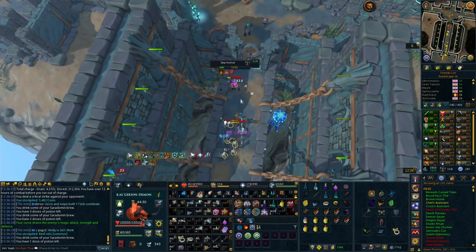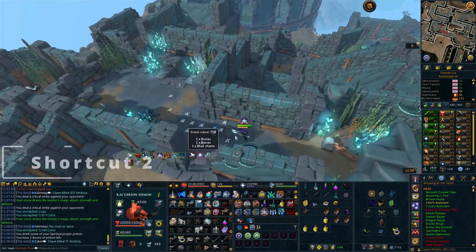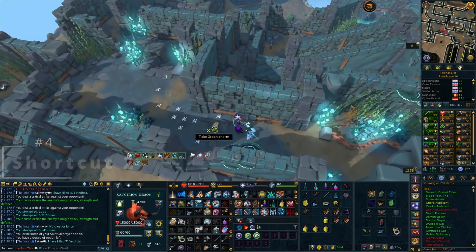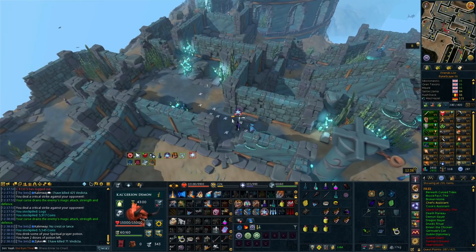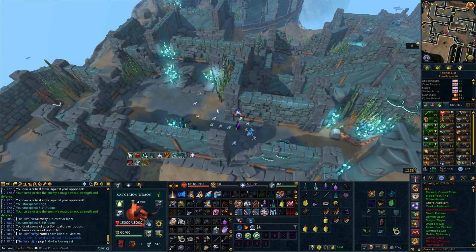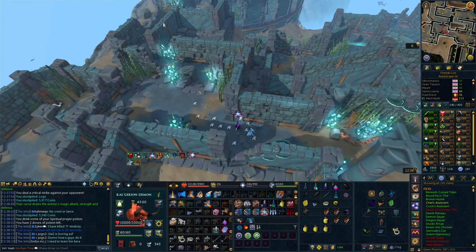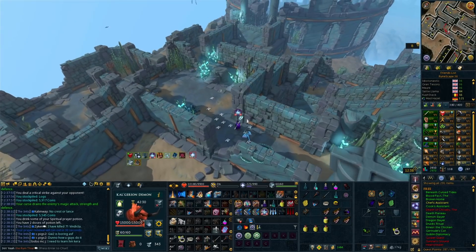I've cleared the trash mobs around here for this next bit so I can show you how it works. This is another bladed dive and surge trick to get through a little bit quicker — literally saves you a couple to maybe five seconds. From here you can actually bladed dive and surge from all the way across, through the wall, and it will take you all the way to the other side.